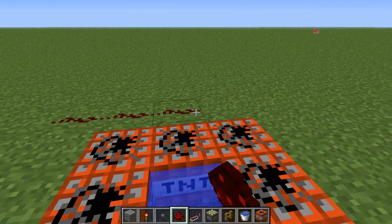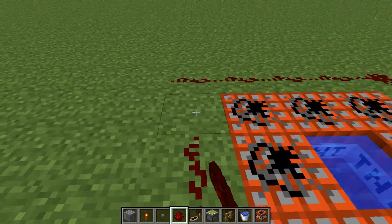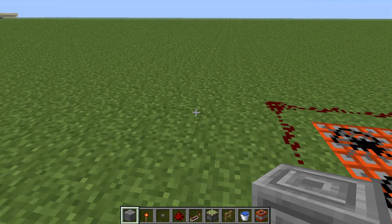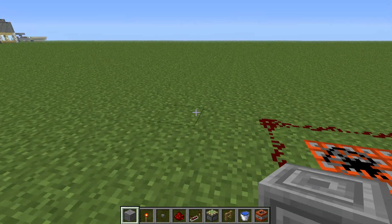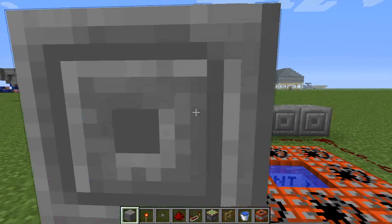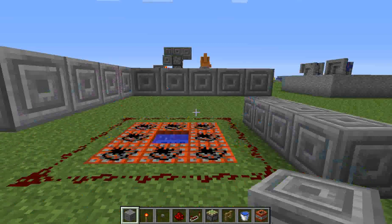Then you just surround it all with redstone. Take your block you're making it out of — you'd have dirt for the top, but a different block just to make a difference. So you just go around here, around three sides of it.